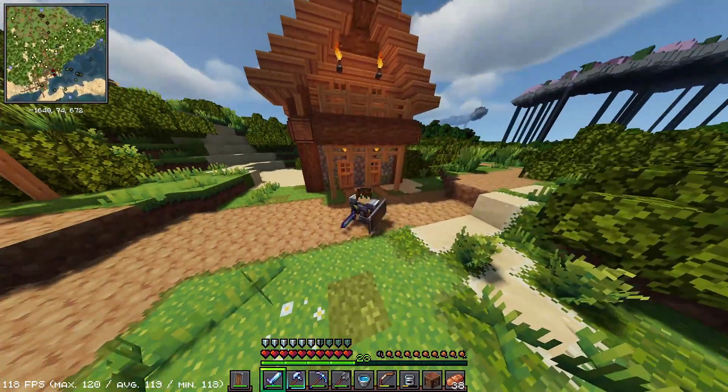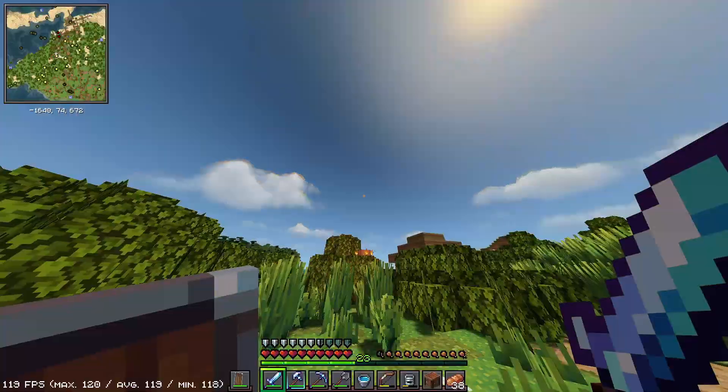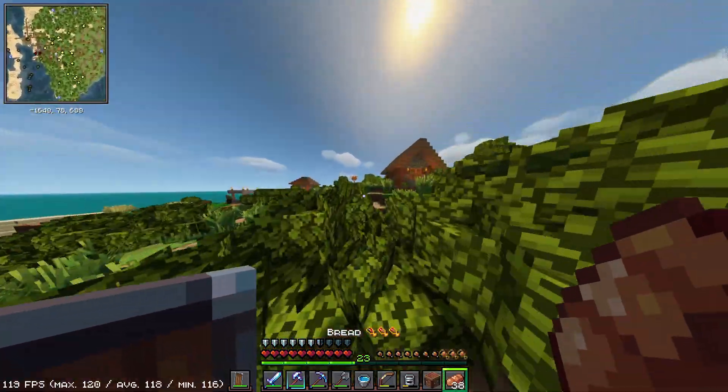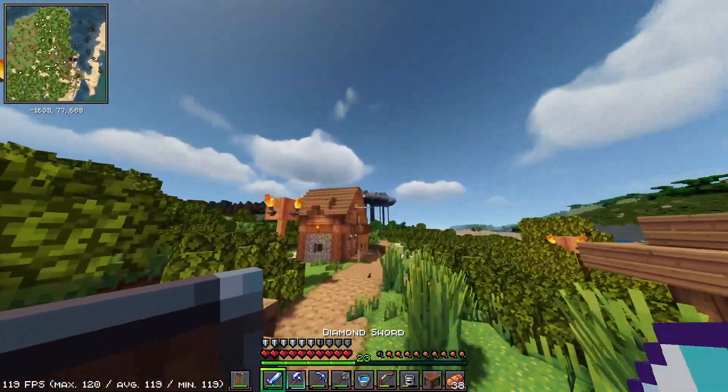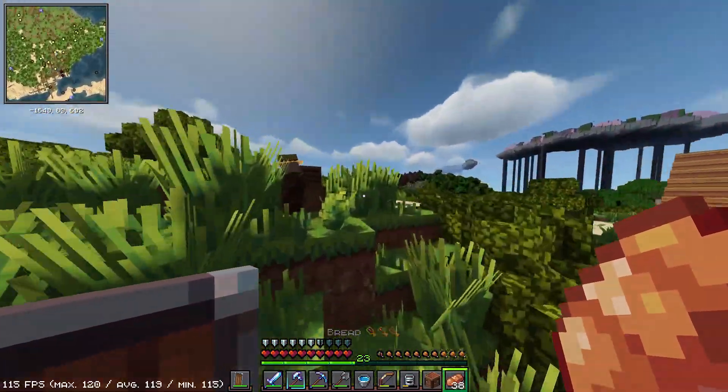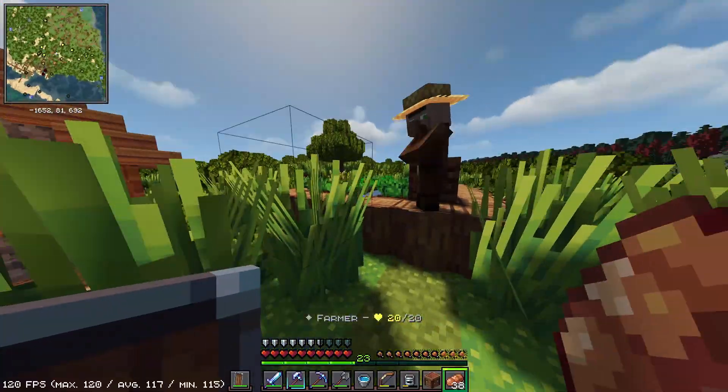Hello everyone, welcome back. We're on part 3 of Rutt's Modded Survival. Today what I was thinking we were going to do is go ahead and make our home up there in the island — the floating island that we had found at the beginning of last episode.